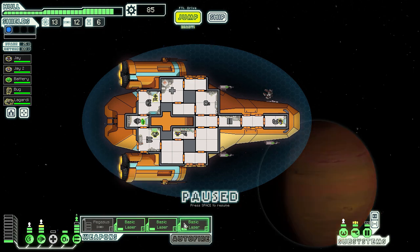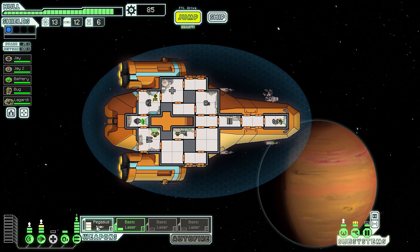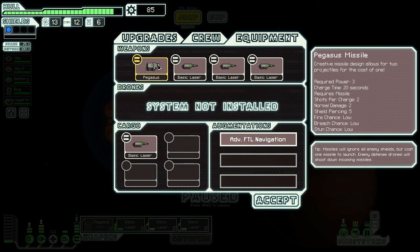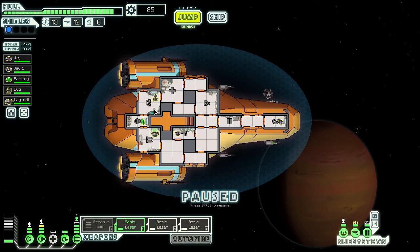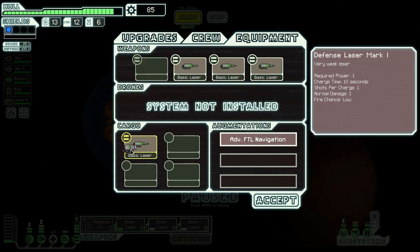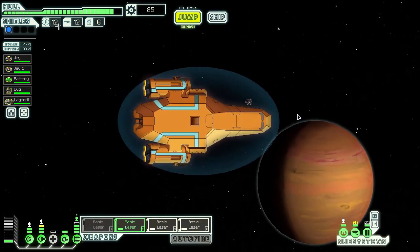I need to route power to that weapon — this is the total power available to my weapons system. I could run all three current weapons or swap in the Pegasus. Looking at the equipment screen, the Pegasus takes 20 seconds to charge but pierces all shields. For now, in sectors one and two, I think we'll be fine without the missile launcher. I'll go ahead and just jump.